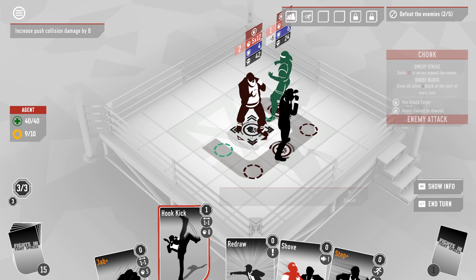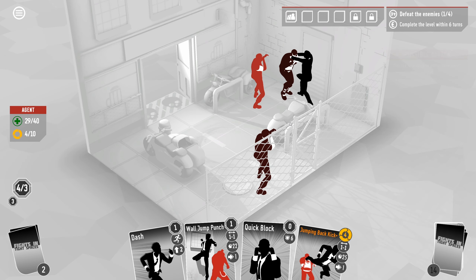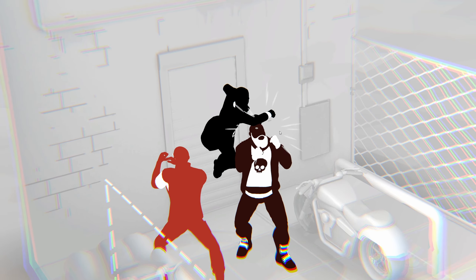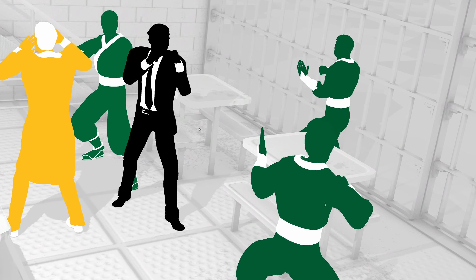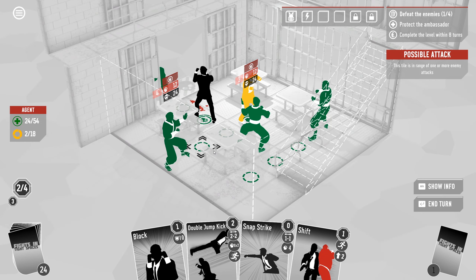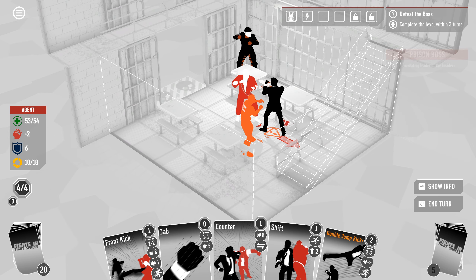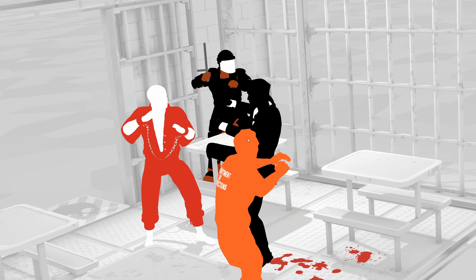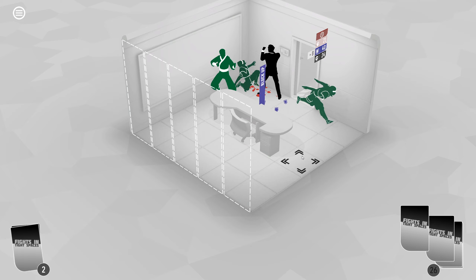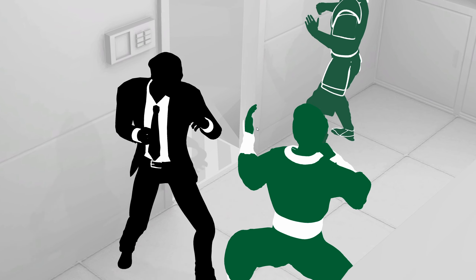Fights in Tight Spaces isn't built around different archetypes like most deckbuilders are. Instead, it's all about the individual cards, many of which are hella cool on their own without having two other cards to bounce off of. There's this one card that does a disgusting amount of damage but requires you to position yourself with a wall to your back. One deck I made was built around a flying double kick card that does a lot of damage but has to be used from a tile away, so my entire deck was designed to manipulate enemies into my ideal range, usually by knocking them away, then following up with one of those flying kicks to finish them off.